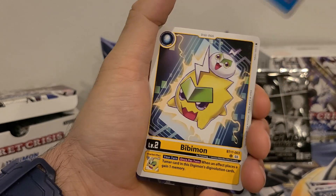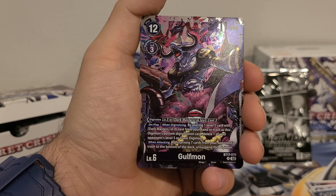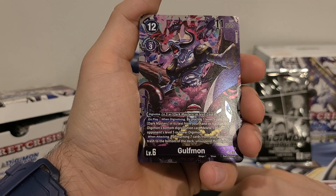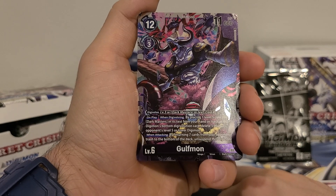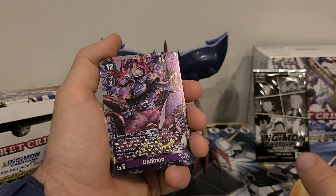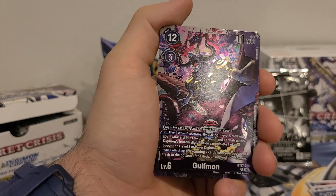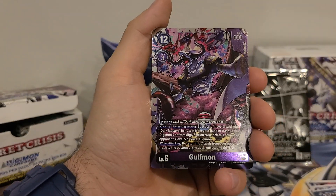Now we got Jaomon, which we have seen. We got Phoebemon, which we've seen. We got Golfmon, which I think was one of the first cards we pulled from this entire box. 12 play cost, 3 digivolution cost, 11,000 DP. Digivolve from level 5 with Dark Master in its text for a cost of 3. On play or when digivolving: by placing one level 5 card with Dark Master in its text from your hand or trash as this Digimon's bottom digivolution card, delete one of your opponent's level 5 or lower Digimon. When attacking: by returning 7 cards from your opponent's trash to the bottom of their deck, unsuspend this Digimon. Reading this guy a second time — it's not a level 5 with Dark Master in its trait, it's in the text, which makes more sense.